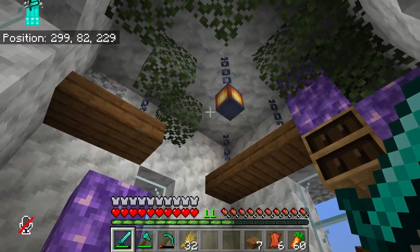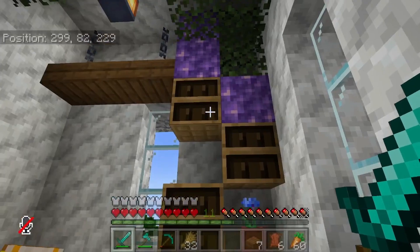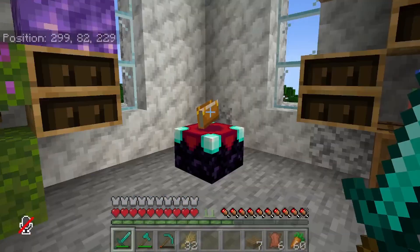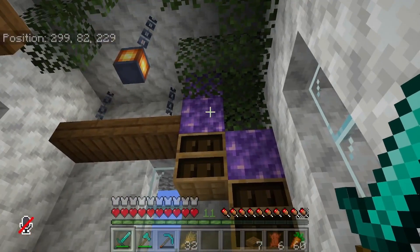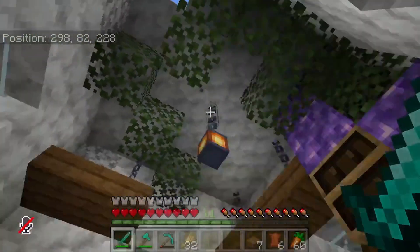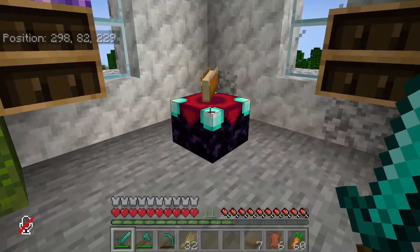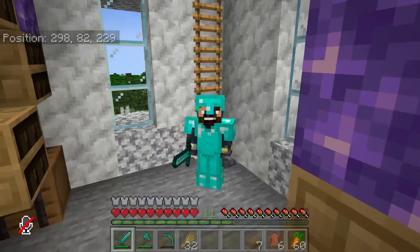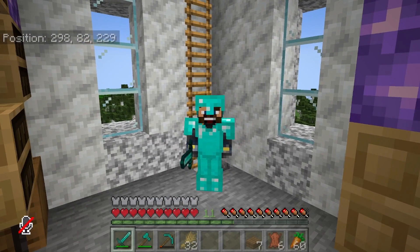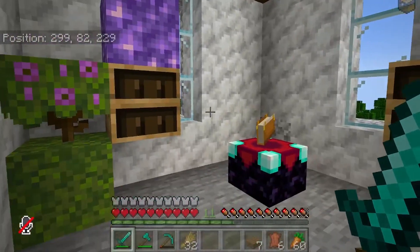The enchanting table has come into place and we just need some more books for added detail. When I think of this room I think of a magical space — we have the amethyst for that magical feeling and some vegetation really makes things look nice. The hanging shelves and enchantment table together are a pretty good start. I'm not usually good at interiors but I love how this is coming together.